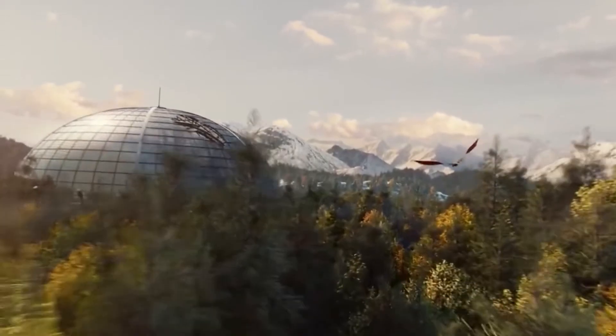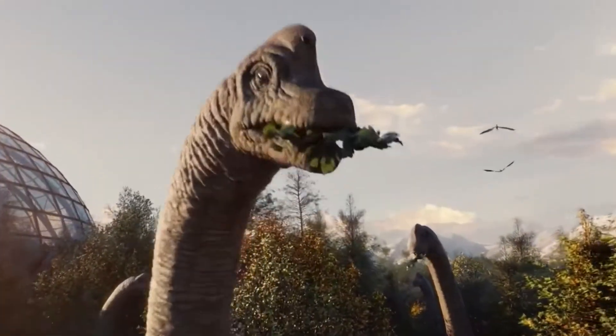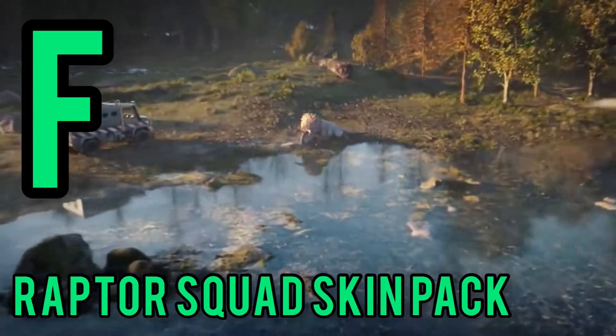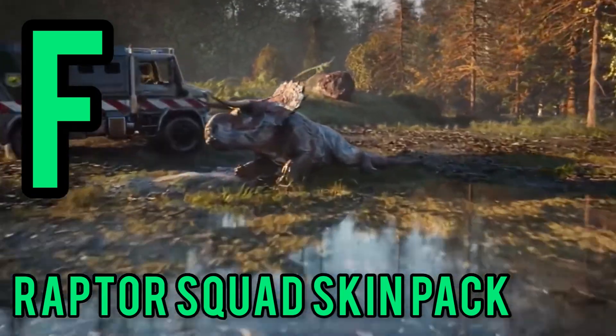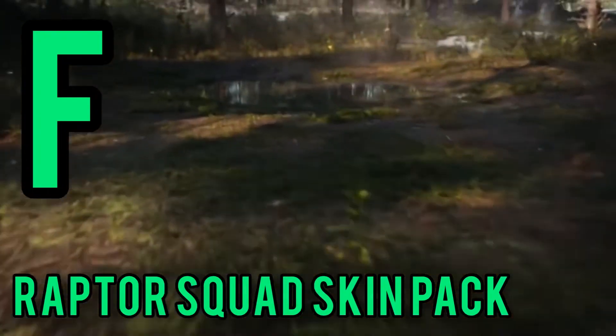We're going to go from worst to best. This is only my opinion, so don't take any of this too seriously. If you want, put your own tier list in the comments — I'd enjoy seeing those. So let's start with F tier. In F tier, not too surprisingly, is the Raptor Squad Skin Pack. This isn't because it's necessarily a bad pack or DLC, but it is only a skin DLC and it only adds four skins.